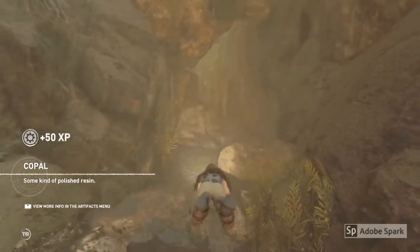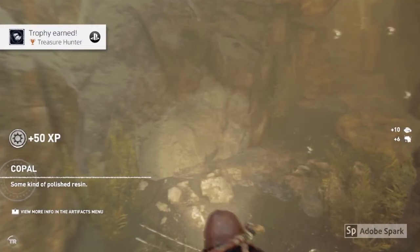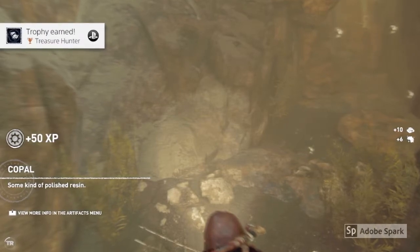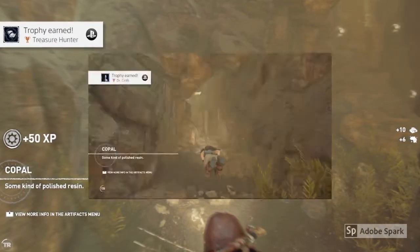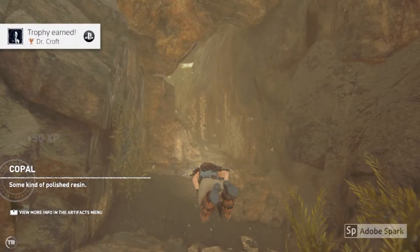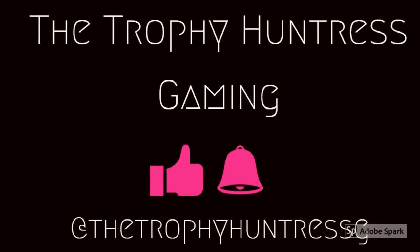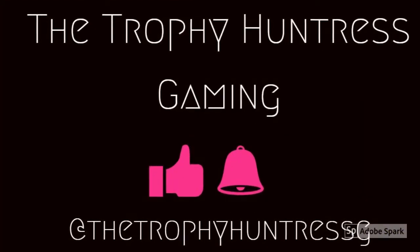If you've got your lockpick, unlock it and that's when you should get your trophies. The Treasure Hunter trophy requires you to find and open all of the Conquestador treasure chests. The Doctor Croft trophy requires you to make sure you've completed all of the artifact collection.